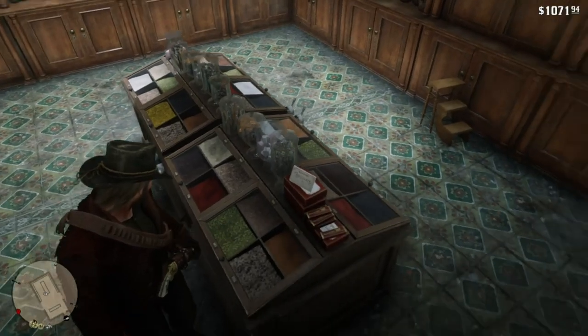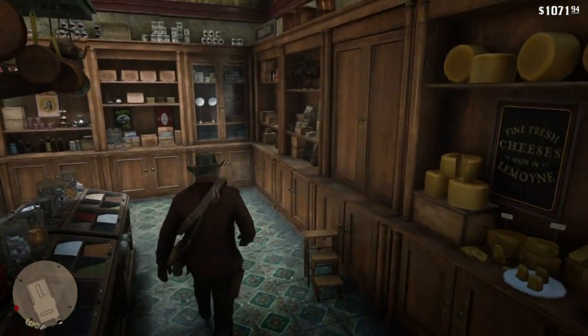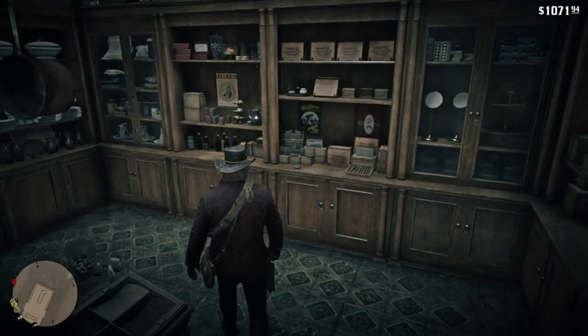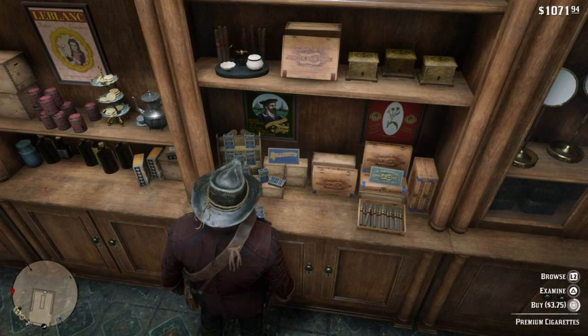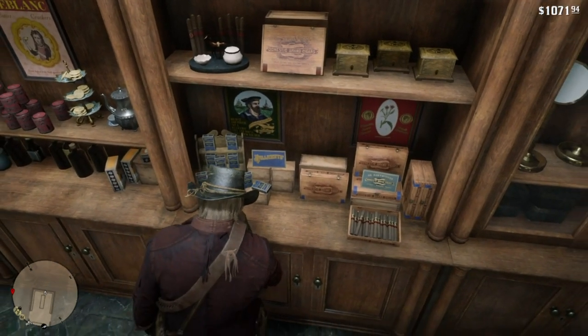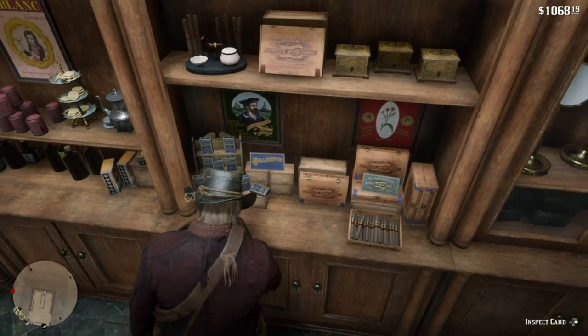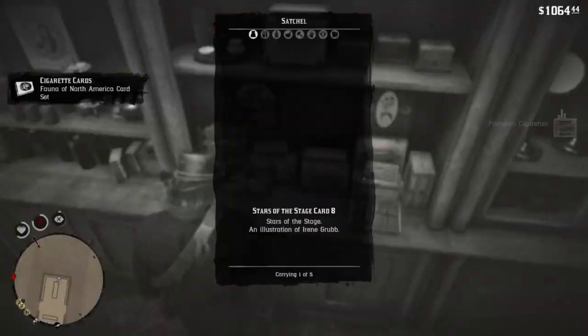I remembered that you could actually buy items individually instead of having to open the catalogue, skim through, and then leave — which just took forever. You could go to the back and buy the premium cigarettes by themselves. So here we go: this is the method. You go up to the premium cigarettes, you buy two, you open your satchel, you discard them, and keep repeating that.